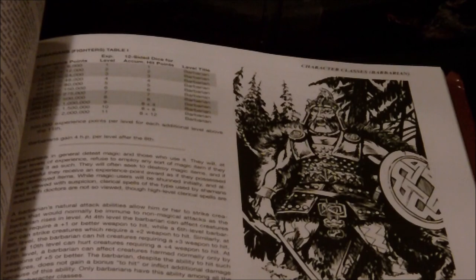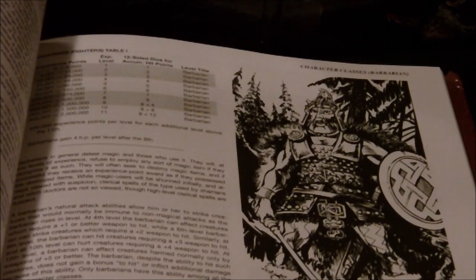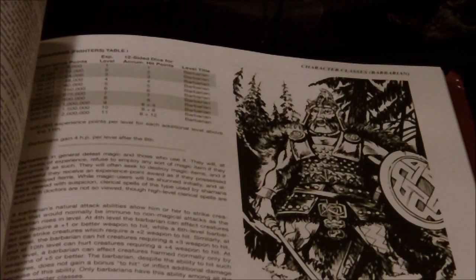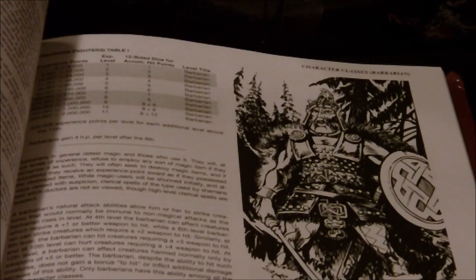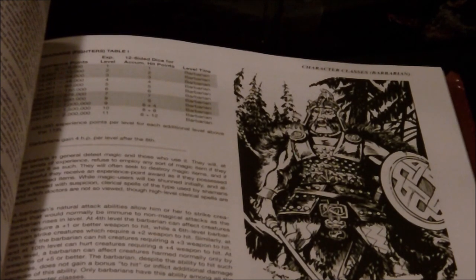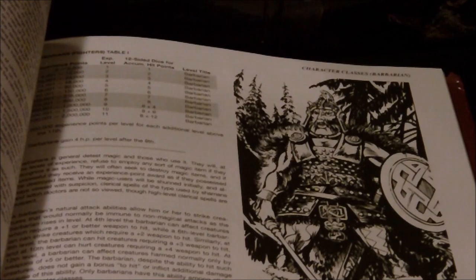However, with their fighting skills, even though they didn't rely on magical items, they could still effectively hit creatures that required magic weapons to damage, even if their weapon wasn't magical. At 4th level, the Barbarian could attack creatures requiring a +1 weapon to hit; at 6th level, a +2 weapon; at 8th level, a +3 weapon or greater; at 10th level, a +4 weapon; and finally at 12th level, they could attack anything requiring a +5 weapon or better. They don't gain that as a bonus to attacks or damage, but they can take a regular mundane weapon and damage something that would require some of the most powerful magic items to hurt — another thing that made Barbarians quite threatening.